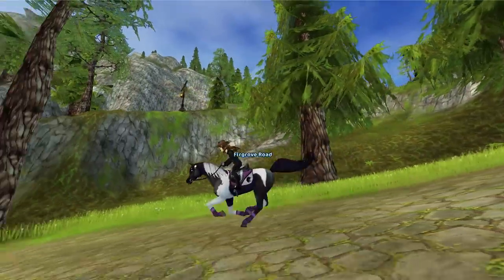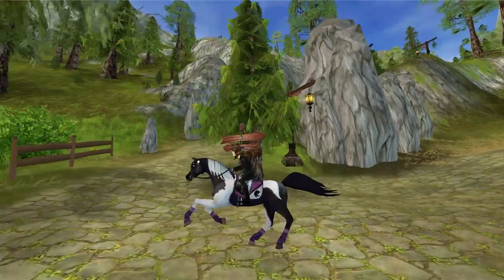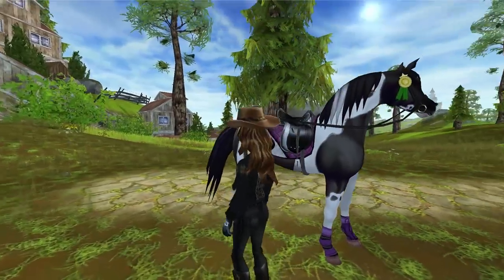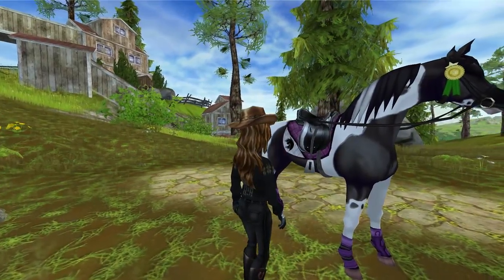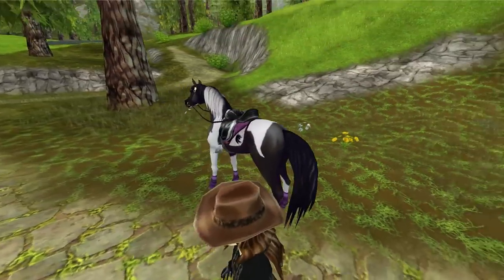Let's slow down the gallop to check it out at a slower level. Now I've been waiting for a horse to come out on Star Stable that looks like this — a Pinto black and white.